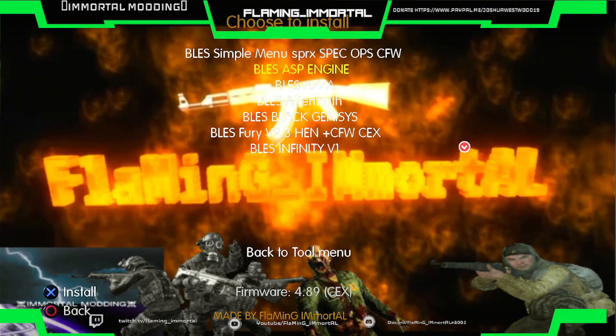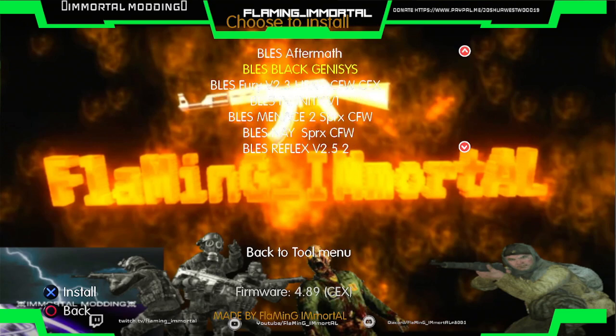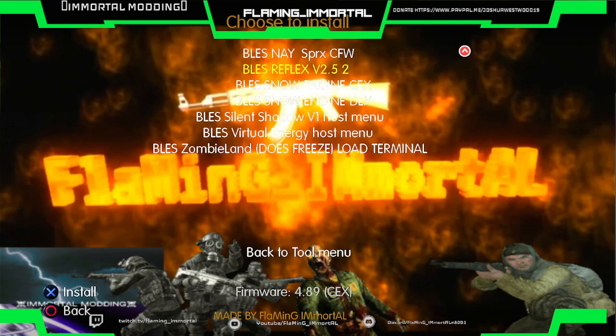So we've got ASP Engine, AZZA, Black Genesis, Infinity V1, and the last ones — Snow Engine and Zombieland at the bottom right there. Zombieland does freeze if you load Terminal, so don't do Terminal. Reflex V2.52, Snow Engine KEX, and Snow Engine DEX.